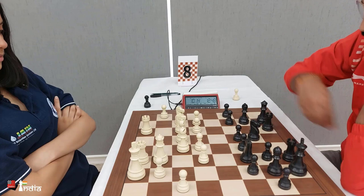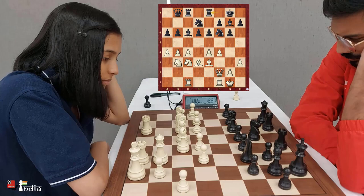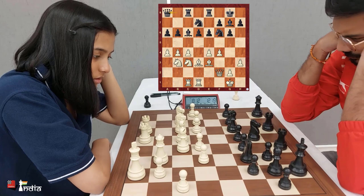Welcome ladies and gentlemen to the National Rapid Championship 2022. With the black pieces we have the experienced IMS Nitin. With white we have the reigning national champion of India in the women's, Divya Deshmukh. White has a lot of space and black is confined to the first three ranks — this is known as the hedgehog setup.